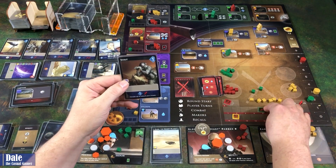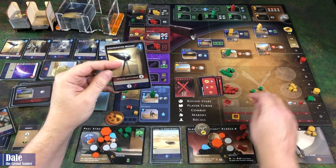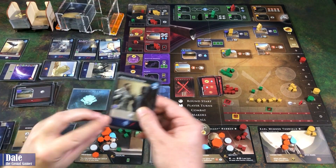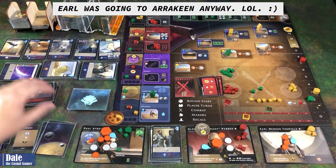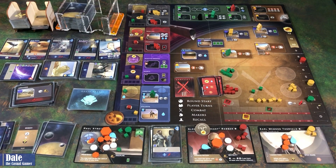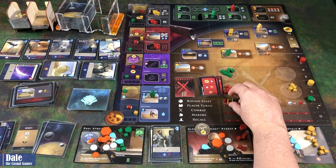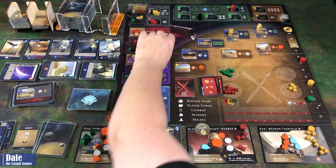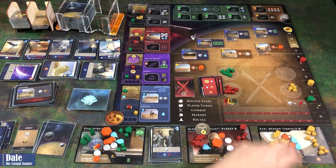We're going to get one Solari but retreat up to two of our troops. We're going to get a token, go up one on the track. We've got a total of two money, which we will use on a Recruiter. The Beast definitely wins, getting a victory point and some water. We get some water and spice. Spice in these two locations, and recalling. First player passes.